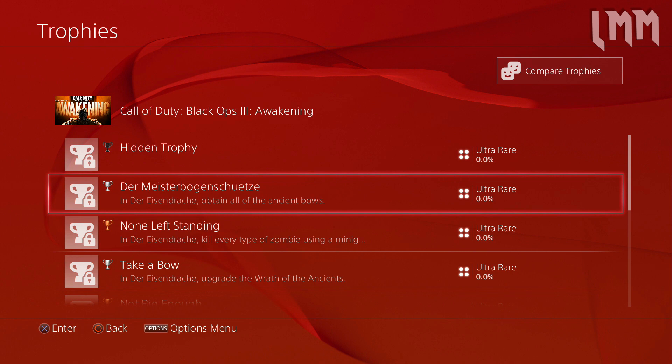Scrolling all the way down, the fourth trophy that catches the eye is of course a hidden trophy. We don't obviously know what that is - it's an Easter egg, and the description is one they want to hide so we're not solving the Easter egg too quickly.